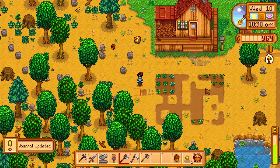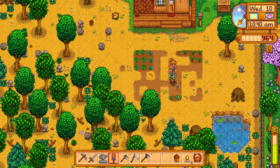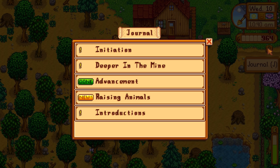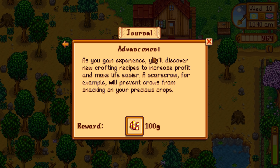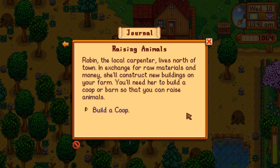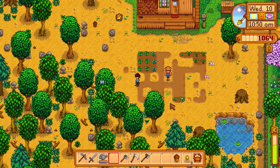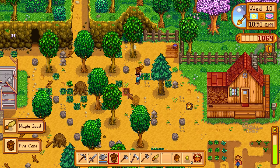Got enough materials — let's make the scarecrow! Placed it in the middle of the crops. Achievement done — 100 gold reward! New missions: 'Raising Animals' — Robin the carpenter lives north of town and in exchange for raw materials and money she'll construct new buildings on your farm. You'll need a coop or barn to raise animals. Sounds like we'll be starting with a chicken coop — probably really expensive.